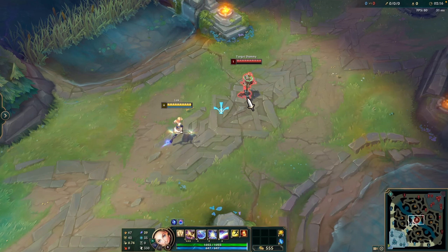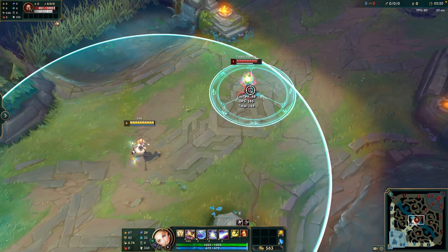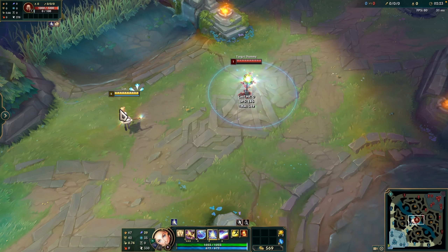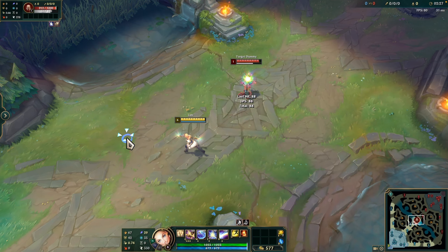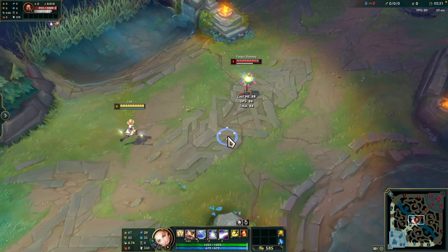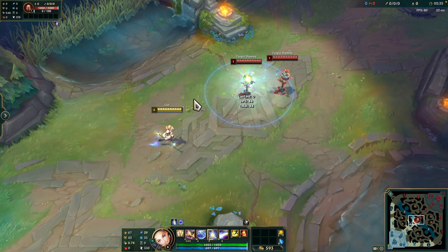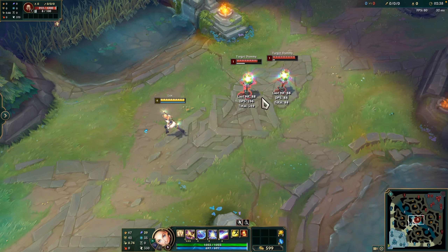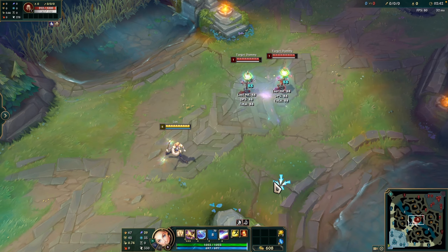This is the E, Lucent Singularity. It slows and damages enemies in an AoE bubble. Lux sends an anomaly of twisted light to the target area for up to 5 seconds, slowing enemies inside and granting 600-radius vision around it. Lucent Singularity can be recast at no delay — Lux detonates it early. If recast while in flight, the ability will detonate on arrival. The slow lingers for 1 second after leaving the area, and enemies hit are slowed for 1 second.